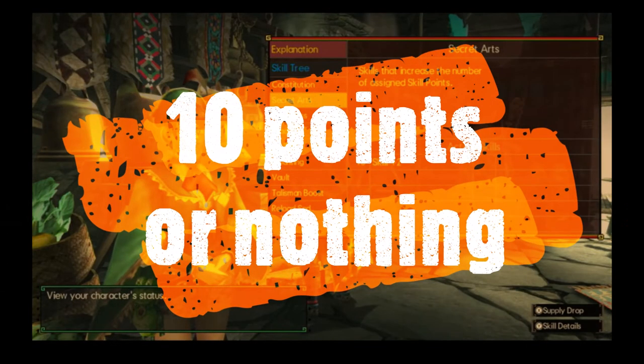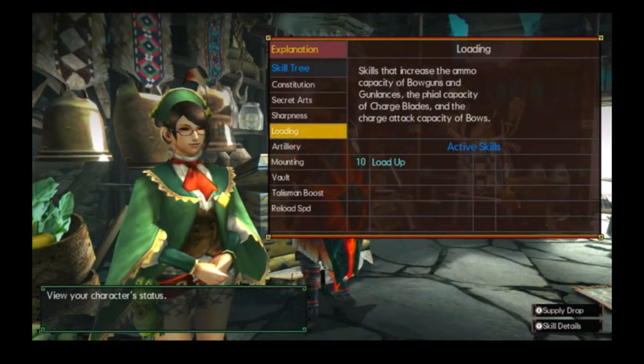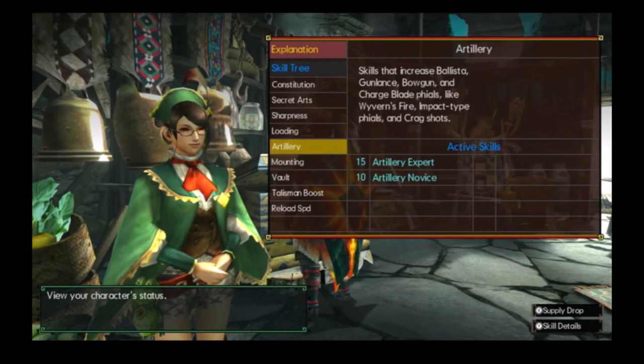Your biggest takeaway from this video should be: hit 10 points to activate a skill. Anything more, you waste skill points for single level skills. Anything less, you don't have any active skills.